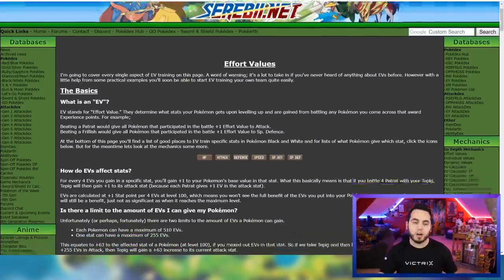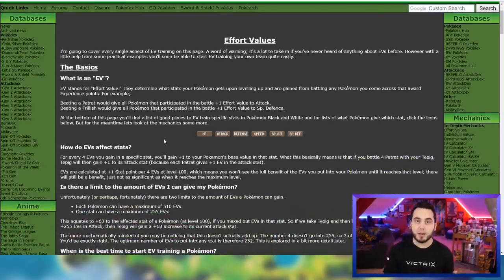So here we are in Serebii.net, and we're going to break down step by step what an EV is very quickly. An EV or Effort Value is basically a point that a Pokemon can gain for competitive to increase its stat. Every four EVs a Pokemon gains, it gains one stat point. So if you had a Pokemon that had a 10 speed stat and it got four speed EVs, it would go up to an 11 speed stat.